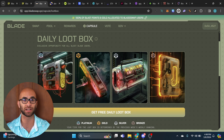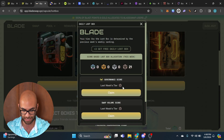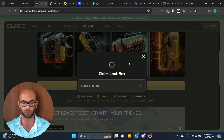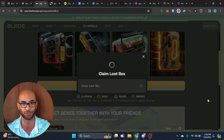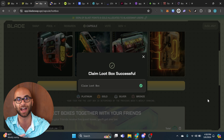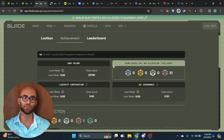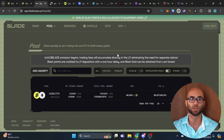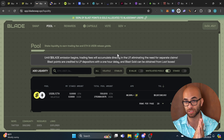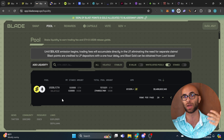The next thing you can do on Blade Swap is go to their loot box section. Depending on how much you're interacting with the platform you're going to get different tiers of loot boxes, and sometimes these loot boxes can have gold — which is where 50% of the Blast airdrop goes. You can hit 'Get Free Loot Box' and claim these on a daily basis. Each transaction is about $1.25 to $2 even on the L2. Loot boxes can be opened every Thursday at UTC zero. You can also provide liquidity with the USDB and ETH pair to earn more points and unlock better loot boxes.